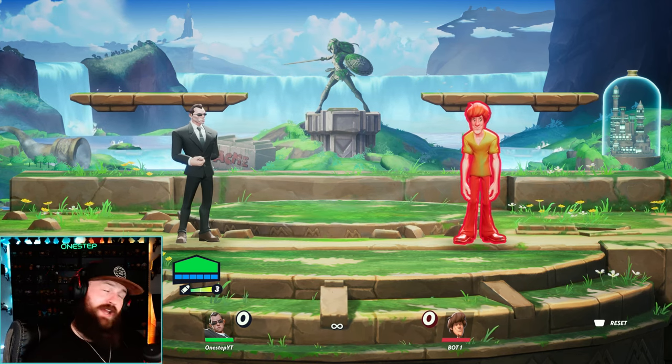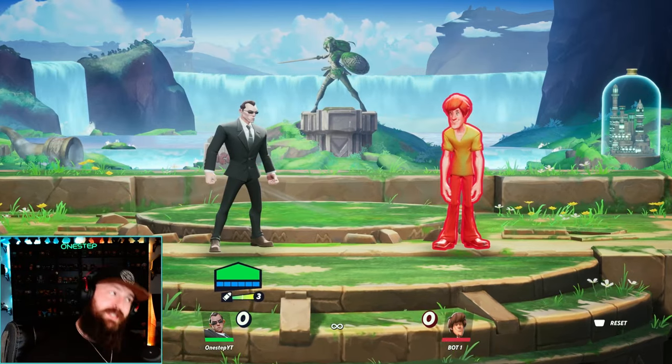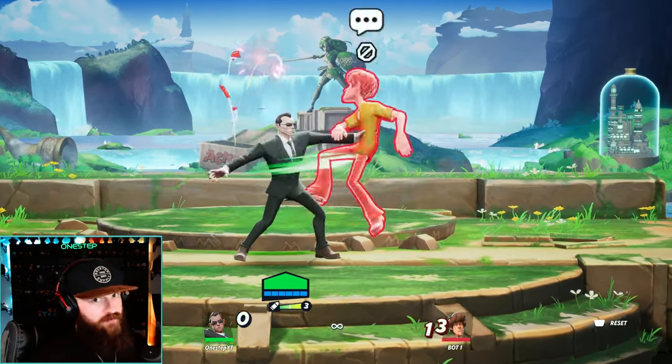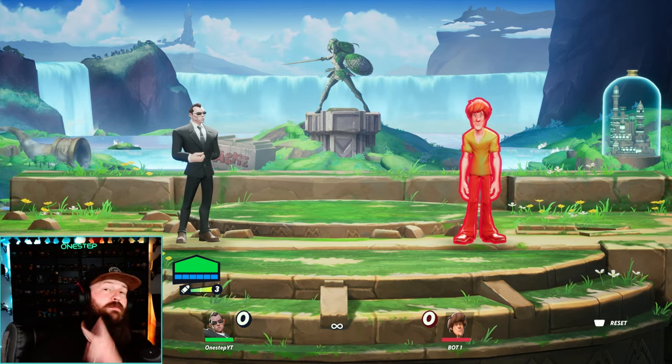Agent Smith is a bruiser and he sure plays like it. He is a bit more mid-range than close range, but he's got some pretty good close range stuff. So regarding his moveset — his normals, his specials — here are my biggest tips and things you need to keep in mind.